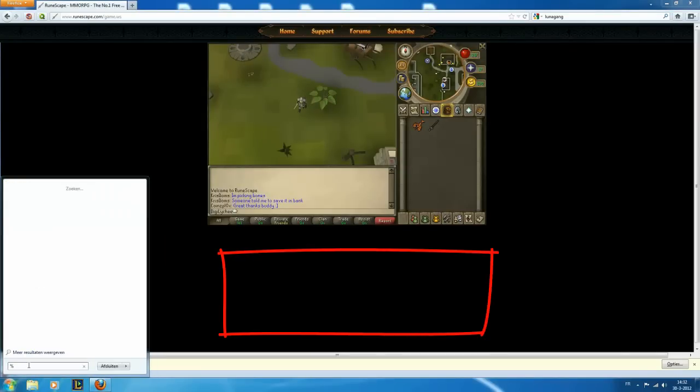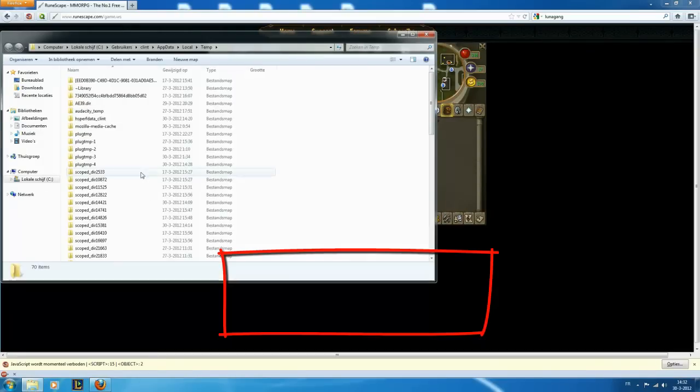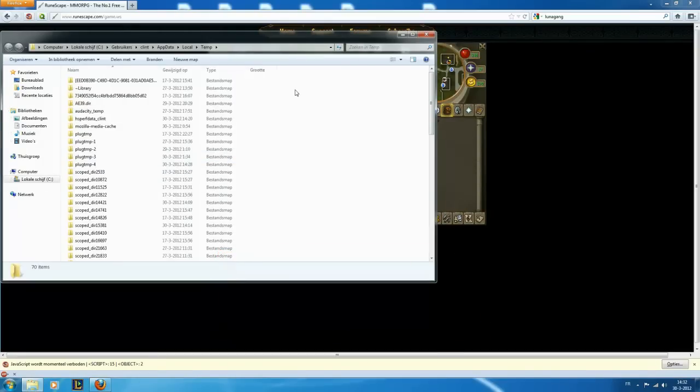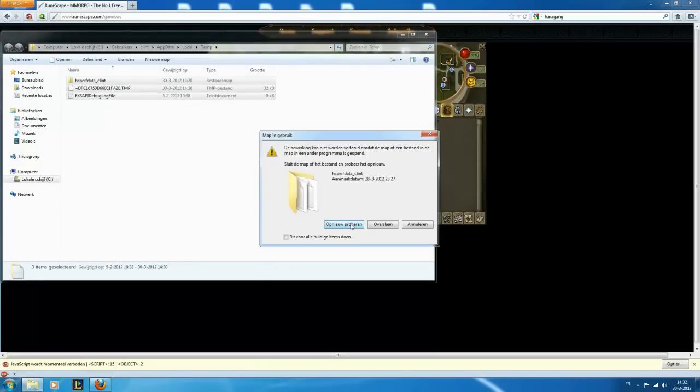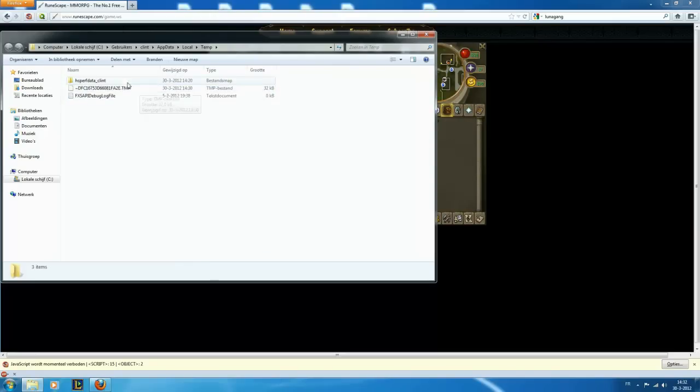First, open Start, type in this, and open temporary files. Pick them all and delete them. And once you have deleted as much as you can, you can close it.